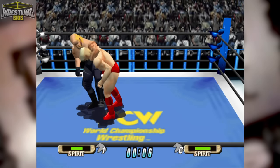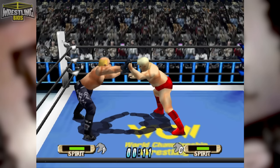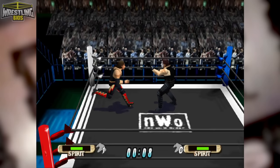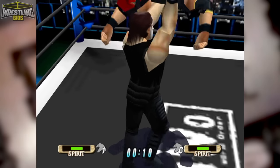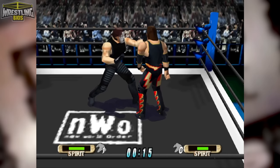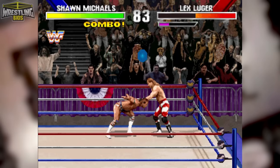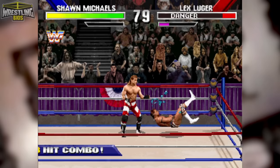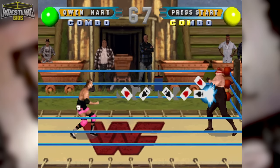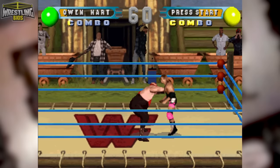WCW World Tour on Nintendo 64 was a game that made PlayStation 1 owning wrestling fans a little envious. The simplicity of the controls, the fun gameplay, the great roster — WCW World Tour was just a fantastic wrestling video game that really showed fans what was possible with 3D graphics. The WWF were yet to release a 3D wrestling game; WWF WrestleMania the Arcade Game and WWF In Your House had used digitized sprites to bring wrestlers to life, and while it did work for that time period, this kind of presentation was feeling a little dated by the time 1998 came around.